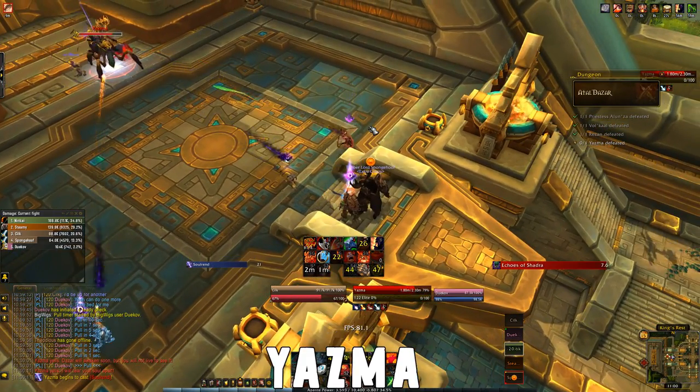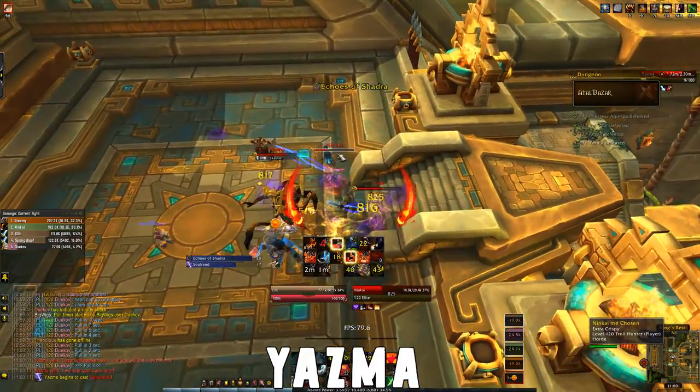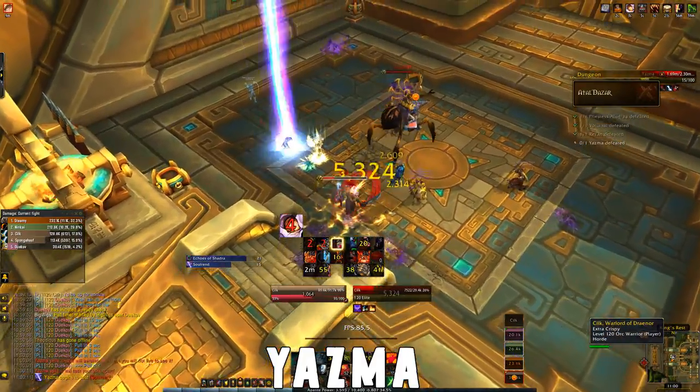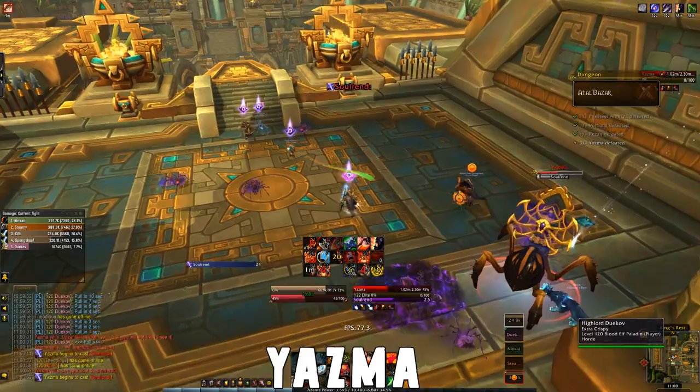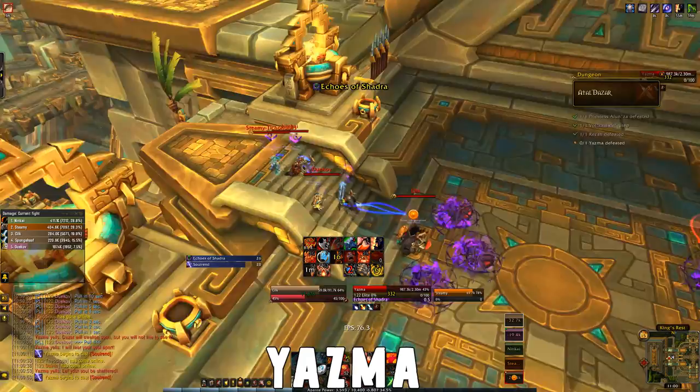At 100 energy the boss will do Soul Rend which is an AoE. You have about 6 seconds to run to the opposite side of the room and ideally stack up. When the cast is finished everyone will spawn an add that needs to die before it touches the boss. These can be CC'd — part of the damage your add takes is done to you as well. The tank does not spawn an add though, so they don't need to move.